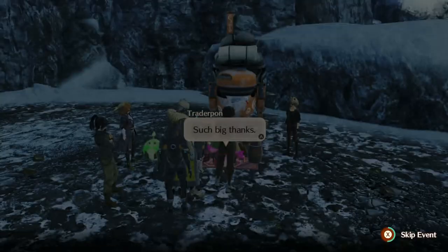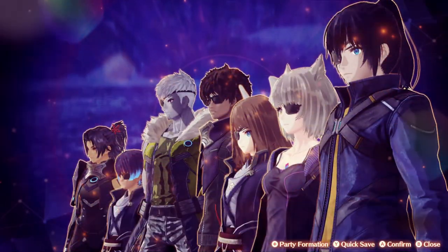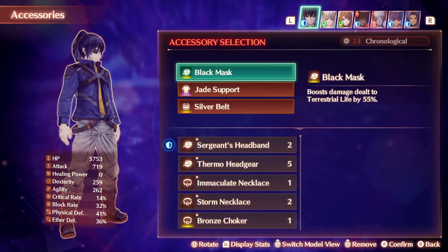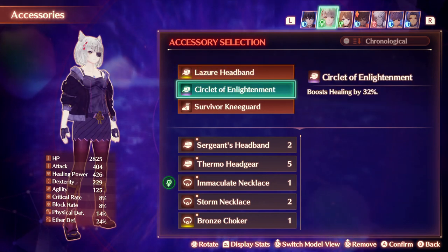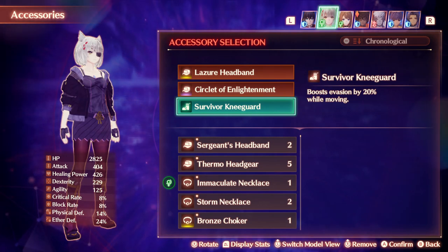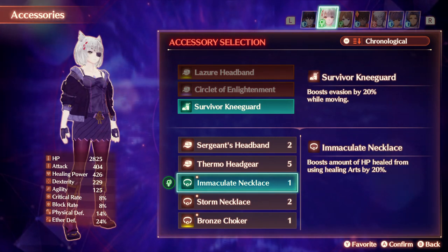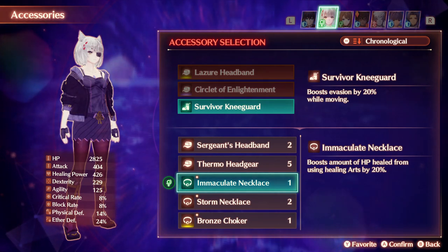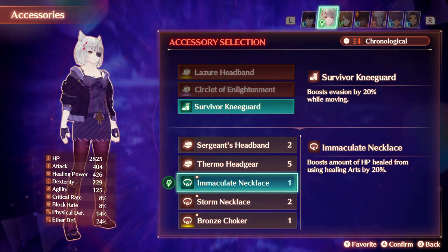Alright, I think we're ready to go and set out. Let's skip the event and go to the other menu. We're going to Characters to check in with accessories. We'll check in with Mayo — we can get rid of the Survivor Knee Guard; we won't be learning that anytime soon. What we can equip is the Immaculate Necklace. It boosts the amount of AP healed from using the Healing Auditor by 20%. We'll equip just one.